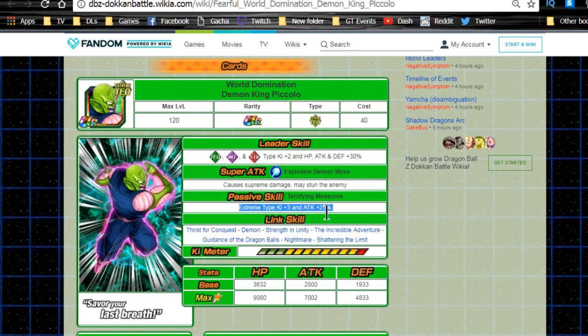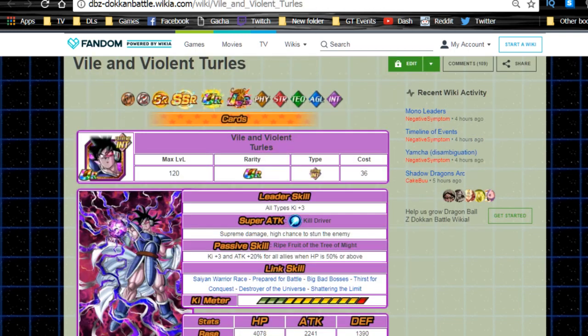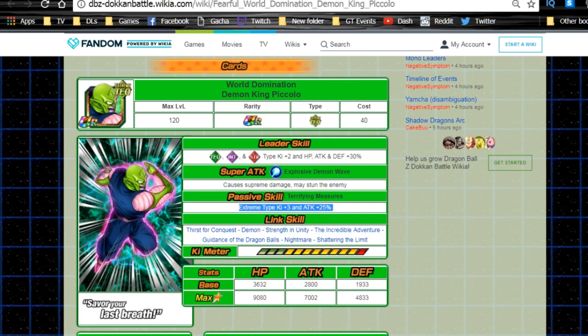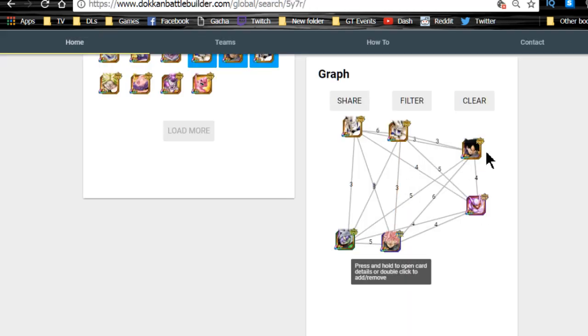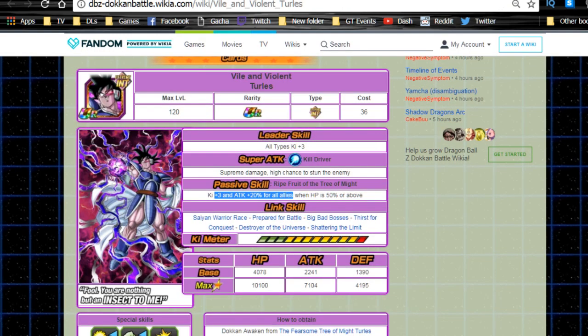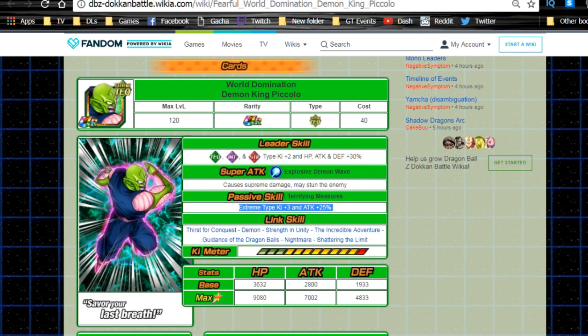Demon King Piccolo gives an attack buff on rotation which means more overall damage, potentially more viable than Janemba. He has Nightmare as a link, which is about it. Turles is also viable — he has Prepared for Battle, Big Bad Bosses, ki plus three, and attack plus 20% for all allies. If you're looking for attack buffs and ki, you could run both Turles and Demon King Piccolo in place of Goku Black and Janemba. They might actually produce more damage overall by buffing everyone's attack.